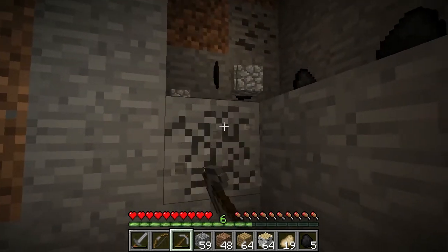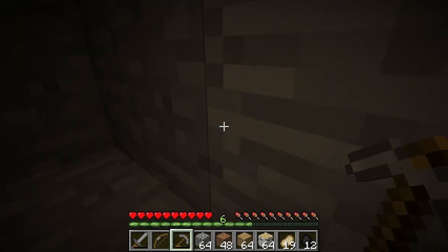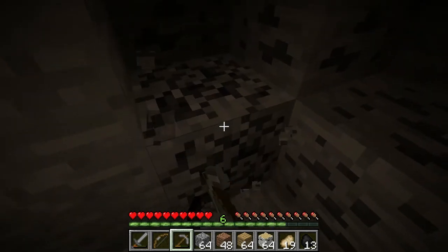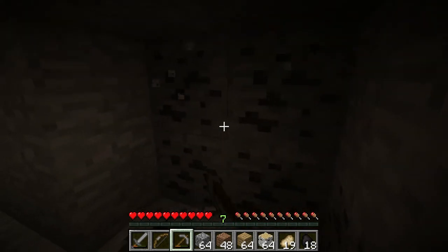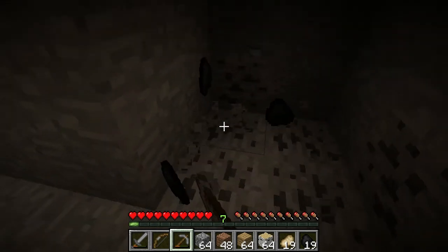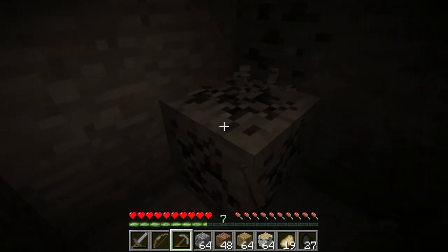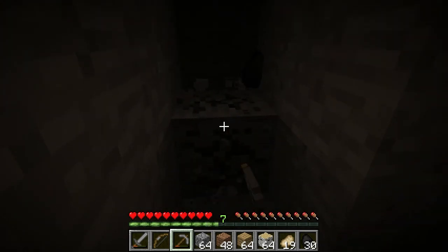I haven't seen a single mob. Zombie! Zombie dropped iron. When I play this profile my mouse is all weird. There's a spider — I don't know where, I just hear him. I'm getting this coal. Does anyone have an apple or something? There should be some in the chest. Dad, where's the spider? I don't know, I just hear a spider.